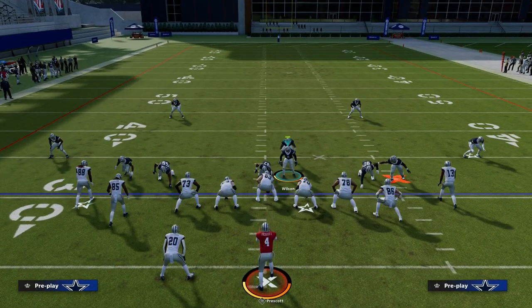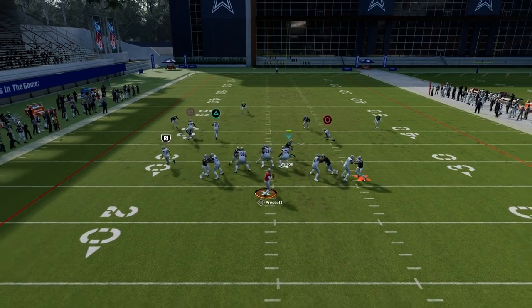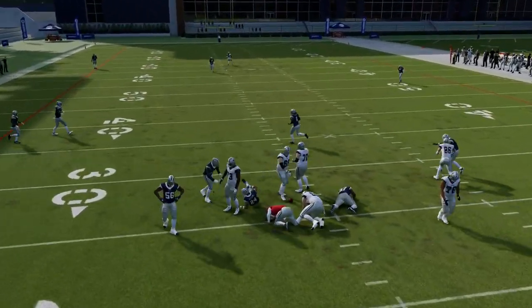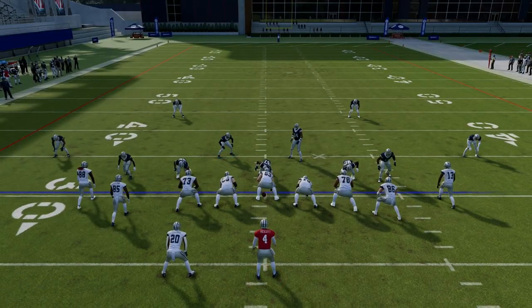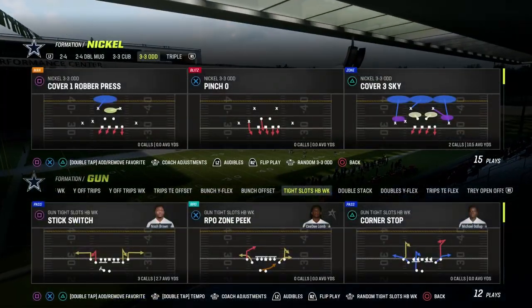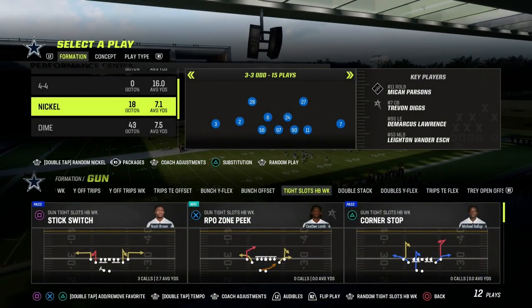For example, let's say we're in the same exact blitz but we block our tight end — bunkering the tight end. You'll see it takes away that edge pressure, but we still step right up into a sack because that crossfire player is coming into the A gap where the quarterback is typically stepping up into the pocket.